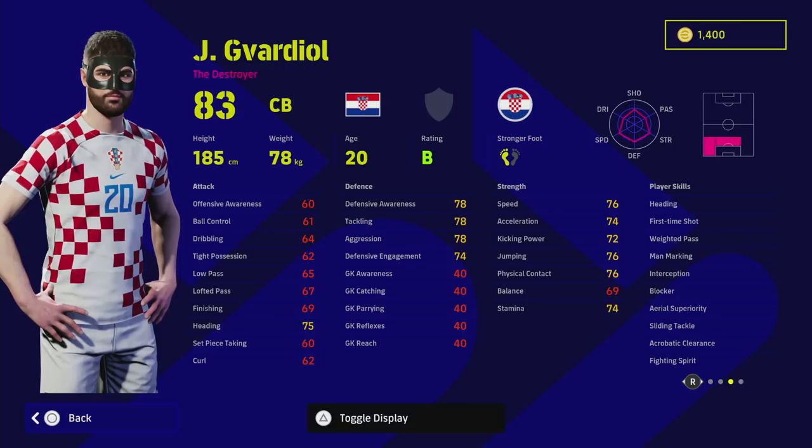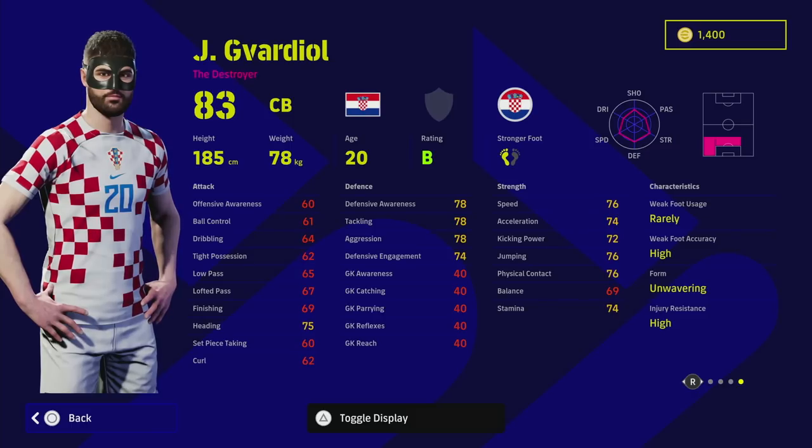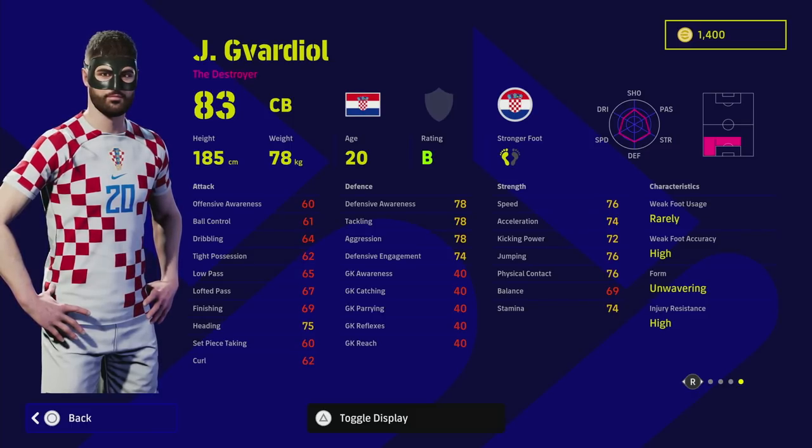He does have acrobatic clearance which can be an issue, but the heading player skill kind of overrides that, and he's got weighted pass to play out from the back. The best thing about these cards — why they're so overpowered and why they're going to be the new meta — is that Gavardiol, Mbappé, and Messi all have unwavering form with a B rating.